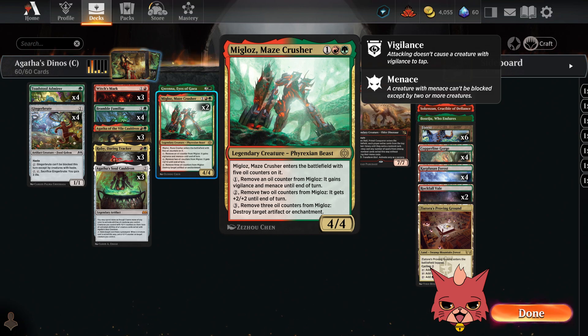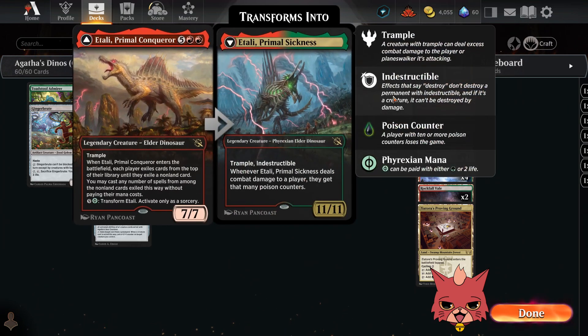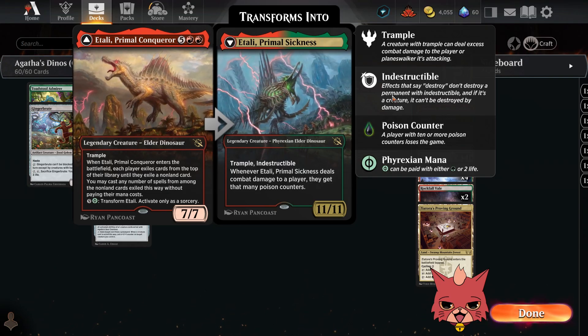Got a couple of Migloz, Maze Crushers — a three mana four-four with activated abilities that get cheaper with Agatha. It comes in with five oil counters. For one mana you can remove an oil counter for vigilance and menace until end of turn — that one doesn't get reduced by Agatha. For two mana remove two oil counters for plus two/plus two until end of turn. For three mana remove three oil counters to destroy target artifact or enchantment. Think it's worth the two-of. Got all four Rampaging Raptors — a four mana four-four with trample and haste, the dino side of things.